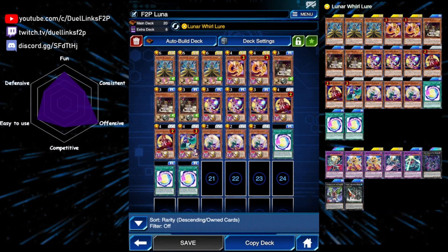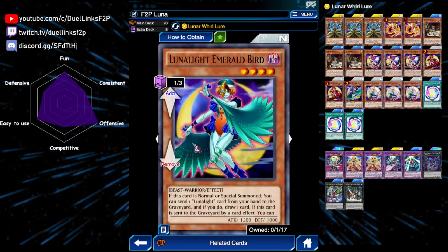Even with the life point gain, you can still OTK using Cat Dancer because it has 2400 attack plus 100 burn damage and it can attack twice, so that's 5000 points of damage — enough even if your opponent gains a thousand life points. We have a copy of Emerald Bird: when this card is normal or special summoned you can send a Lunar Light card from your hand to the graveyard and draw a card. If it's sent to the graveyard by card effect, you can target a level 4 or lower Lunar Light monster that is banished or in your graveyard and special summon it back, but negate its effects.